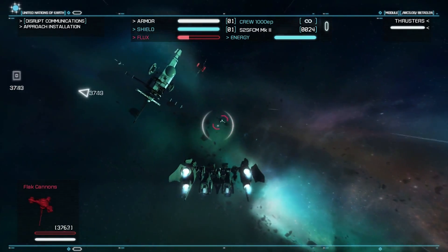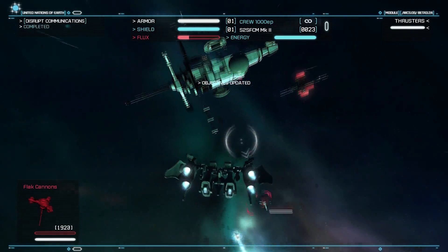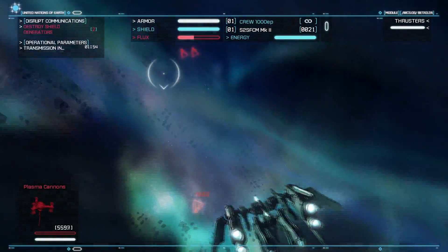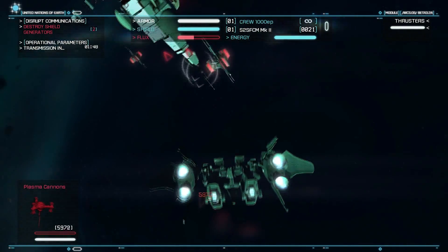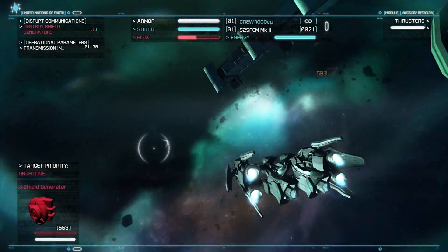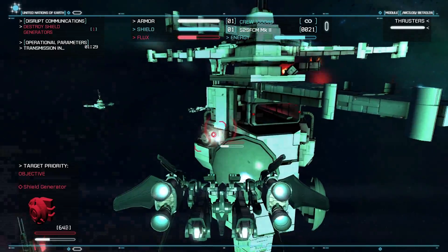Hold on, we gotta take that thing first — that thing is annoying. Let's get out of here, that thing will kick our ass. Where is it? I am confused now. I think we took it out — that's good. Come on, time to go. The other one's on the other side — I think there's another platform on the other side of the tower as well. It's not hitting us so let's ignore it for now.